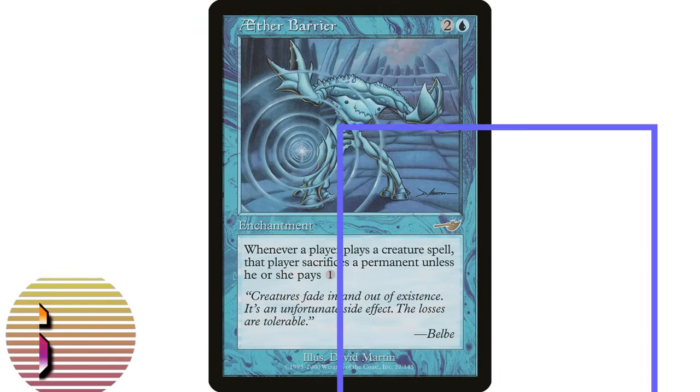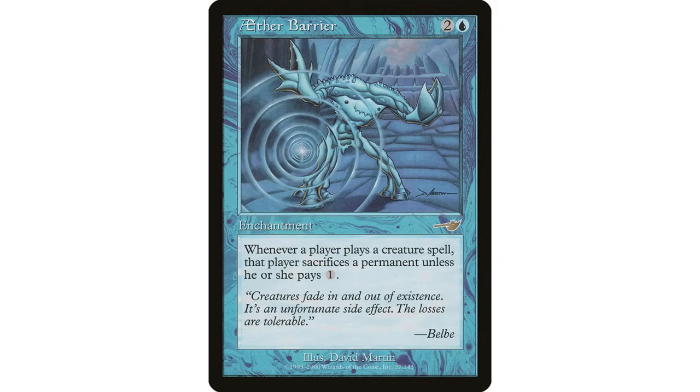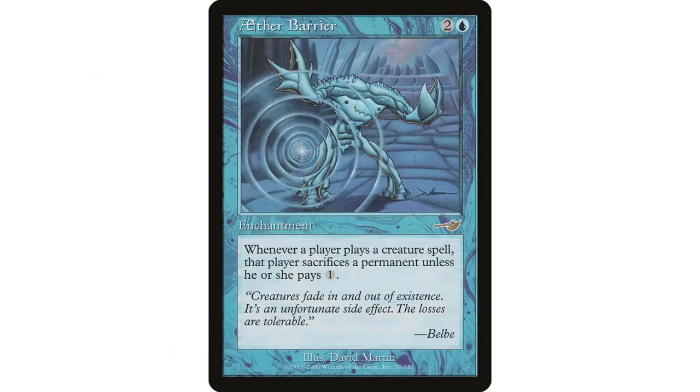Either Barrier — two and a blue, enchantment. Whenever a player casts a creature spell, that player sacrifices a permanent unless they pay one. This is a symmetrical tax effect — I love symmetrical effects like this. If you're not casting creature spells at all it won't hurt you, just your opponents. I also like it in a sacrifice theme: if I'm in a blue deck that sacrifices a lot, it becomes a free sack outlet. I cast a creature spell, sacrifice my Hatching Plans — because I want to anyway.